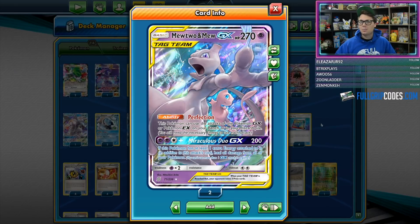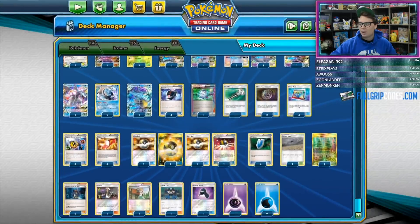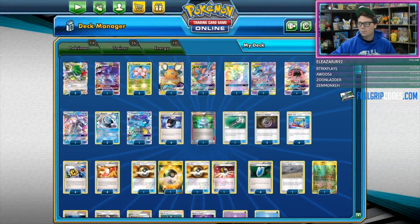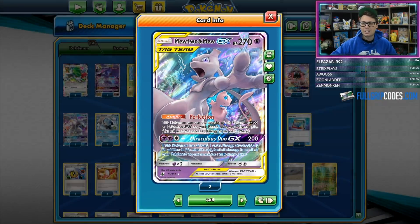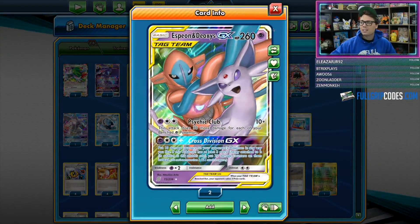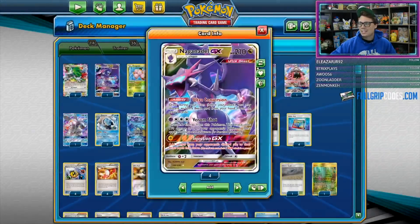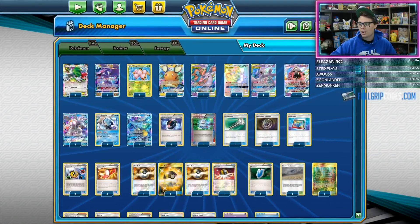One of the best decks to be able to utilize Mewtwo and Mew, since it relies on Battle Compressor to throw tons of things into the discard pile. A deck like Archie's Blastoise really likes to play out of the discard pile, and Mewtwo and Mew takes advantage of that perfectly because Perfection copies the attacks of Pokémon EX and GX from the discard pile. So we've got Espeon and Deoxys GX, Palkia GX, and Naganadel GX all as primary attackers for Mewtwo and Mew to copy.